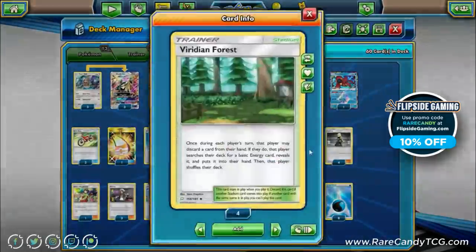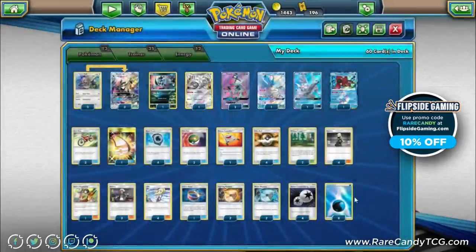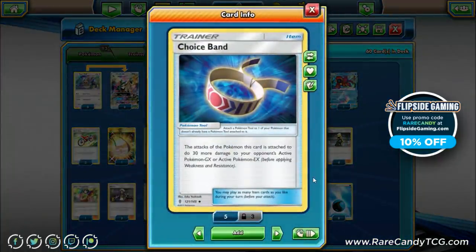We run two Viridian Forest as our stadium — yet another way to dump water energies into the discard pile, and counter stadiums are really valuable in this format with all the Prism Star stadiums. We have one Choice Band for a 30-damage buff; it's not always the best, but there are specific situations — like if you Sauna Blast once or twice and then Guzma up a Lele with a banded Silvalli — where it sets up knockouts.